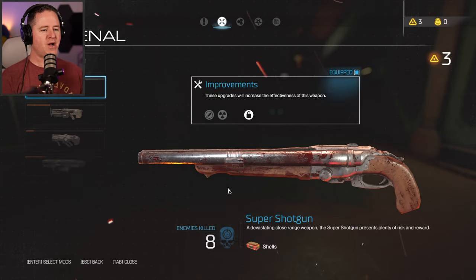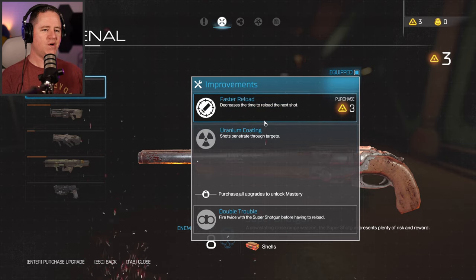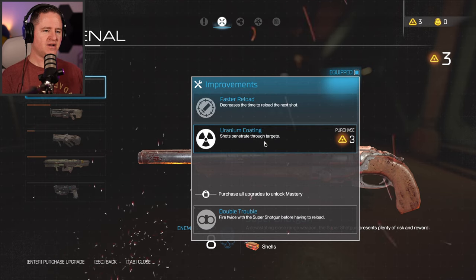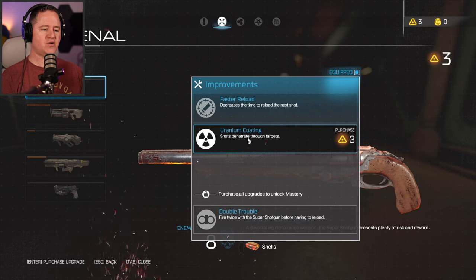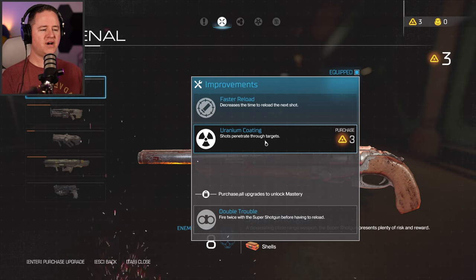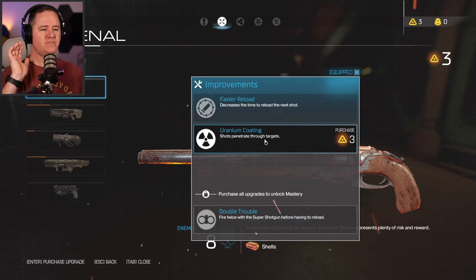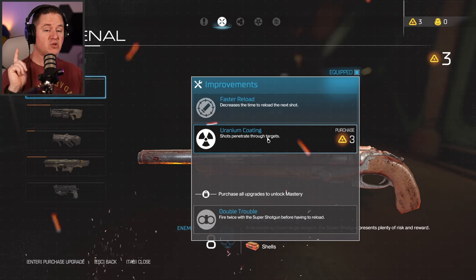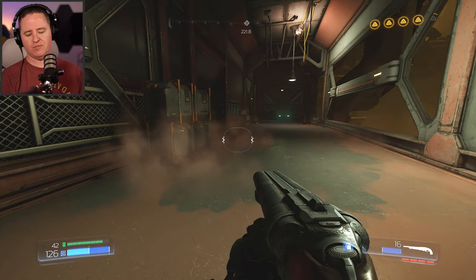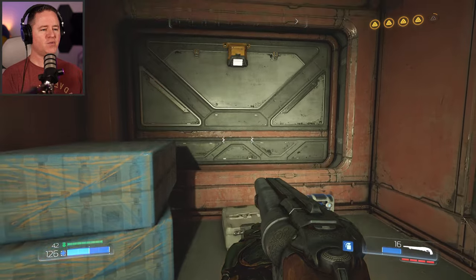Weapon upgrade points - what have we got here? Faster reload - this thing reloaded pretty quick already. Shots penetrate through targets, so they hit things behind them. Tough call. I'm not sold on if I'm going to keep using this over the other weapon just yet, so we'll pass for the moment, but I'm going to keep playing around with it and see what this thing is like.